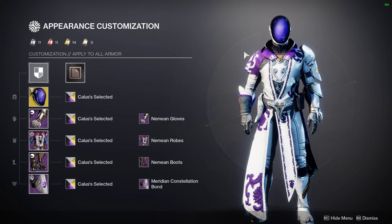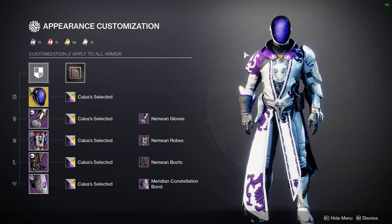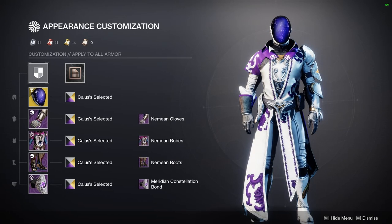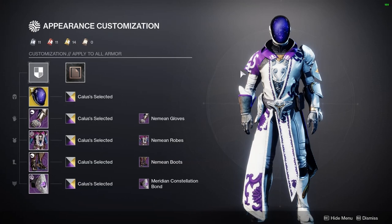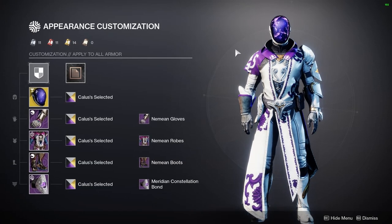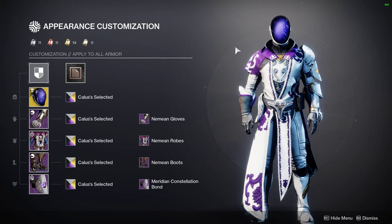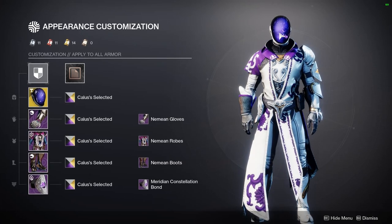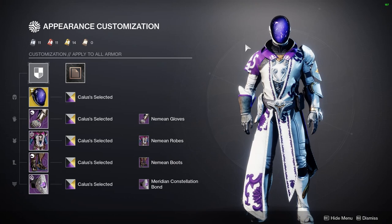Something we've talked about a lot on my server is what would you like to see out of an Astrocyte ornament. People have said different things — like put a little sun in there, make a little solar system. I like the Astrocyte, and if it were to get an ornament that'd be awesome, but I don't understand why when you put a shader on your Astrocyte it doesn't just change the color of the little galaxy universe that's already in there. I think it should just change the color.